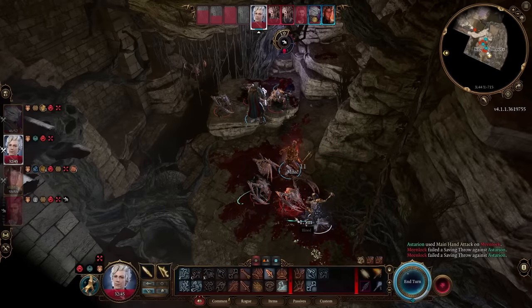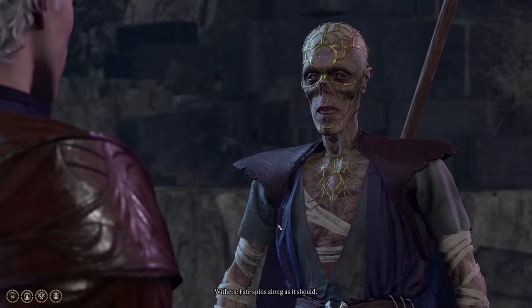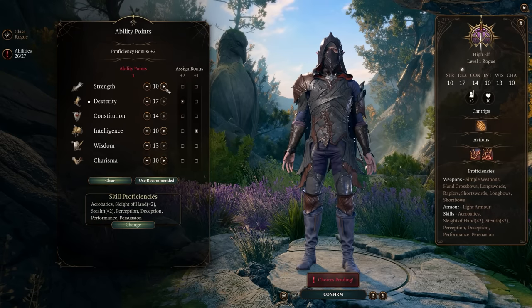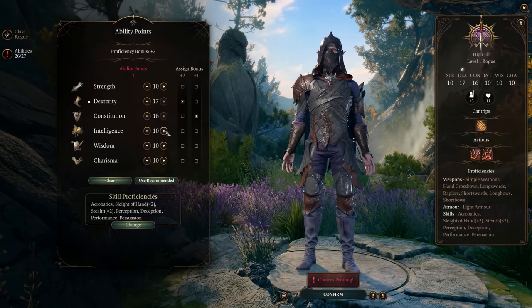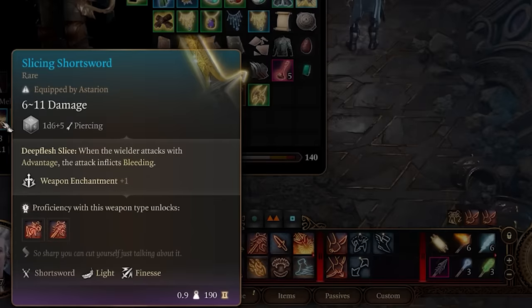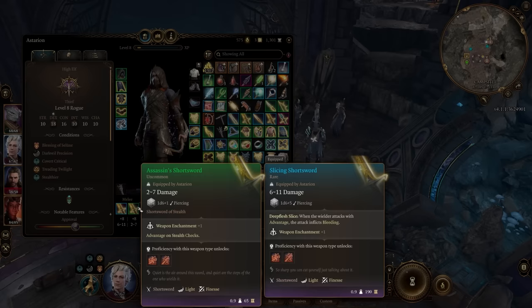If you have a bonus action left at the end of your turn, use it to hide again so enemies won't attack you — they'll sometimes waste their turn just trying to find your rogue. For Astarion specifically, if you aren't going arcane trickster, I recommend respeccing him at Withers and redistributing his ability points, since he has a high intelligence that only matters for arcane trickster. Put those points into dexterity or constitution instead. Also make sure any melee weapons you use have the finesse trait to scale with dexterity, and dual wielding is important since it lets you use an offhand attack as a bonus action for extra attacks.